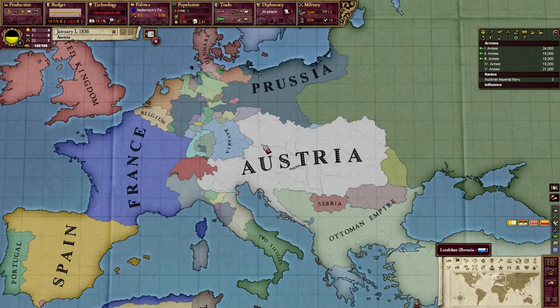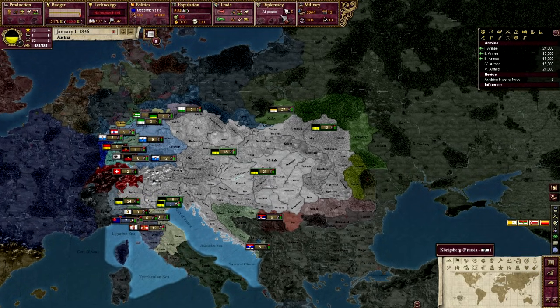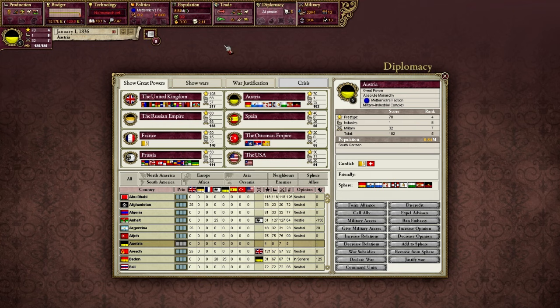Now why do these three nations offer alliances? If we go to diplomacy, you can see the great powers listed here — the top eight nations by score are great powers. Austria starts as a great power. Underneath each nation's name in the great power list, there may or may not be a list of flags — these flags are the members of the sphere of that nation. The United Kingdom starts with an extensive sphere, Prussia has a lot of North German minor states in its sphere, and Austria has much of Central and Southern Europe and Northern Italy in its sphere.